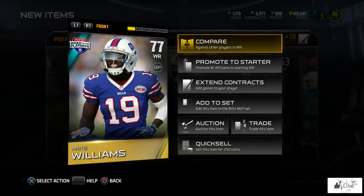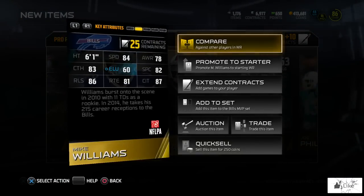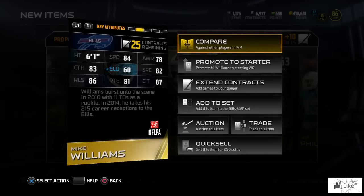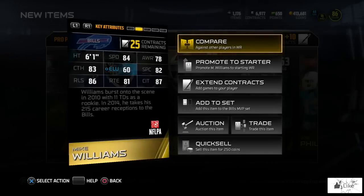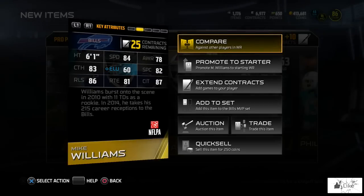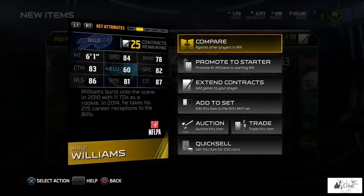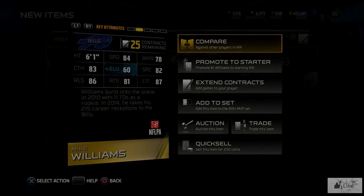I did get the Zach Martin and maybe I can sell the DeMarco Murray for something as well. Hopefully you guys enjoyed this — whether you're ripping packs for the new Team of the Week Cam Newton and Sheldon Richardson, buying them off the auction block for snipes, or trying to pull Ty Hilton or Byron Maxwell. As always, if you enjoyed the video, smash the like button and subscribe for more. Until next time, roll tide.